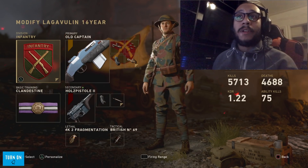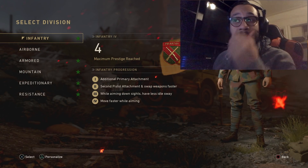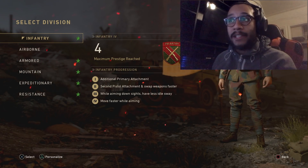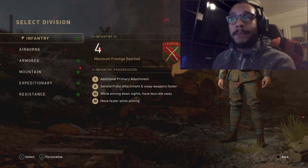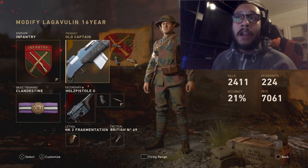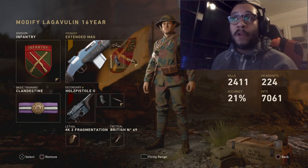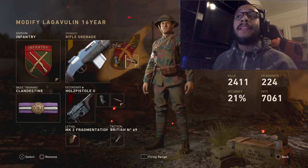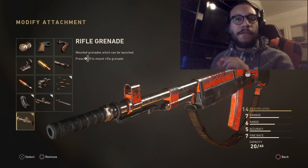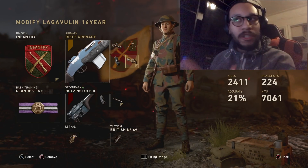So here's the class setup I was running. I was using the Infantry Division, completely leveled up — so I have an additional primary attachment, a second pistol attachment, swap weapon faster, move faster while aiming down sight, and less idle sway while aiming down sight. I was running Infantry with the BAR — the Old Captain variant. I put on advanced rifling, extended mags, rapid fire, and the rifle grenade. The rifle grenade is unlocked at level 14 of the weapon.